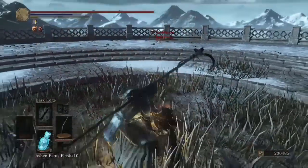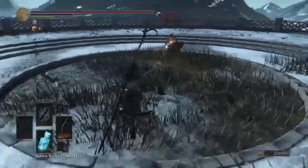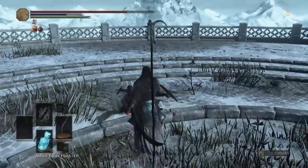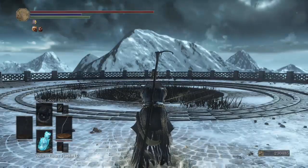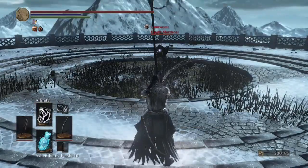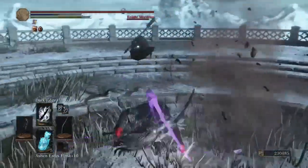We're gonna get a critical for 561 — god damn. That's one thing about the Pontiff Knight Curved Sword, guys: it takes stamina down quite a bit. You'll see — this guy, what shield is that? Not sure of the shield, but all we need is to get the guard break and it's over. Stamina consumption is fun — if you have someone trying to turtle up on you with anything, like the Moaning Shield, you'll be able to take it down quite easily and get through it.